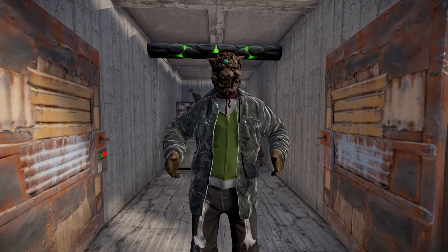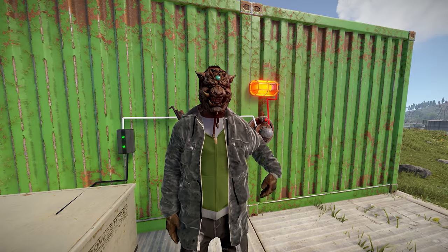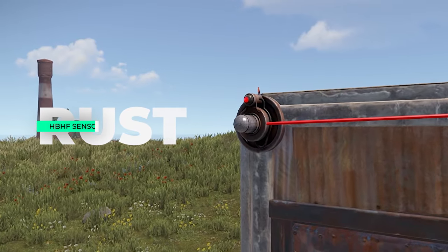What if you could play Rust and know when you have an unwanted guest hiding behind your front door? My name's Sledge and I'm going to introduce you to a great item to counter door campers: the HBHF Sensor.